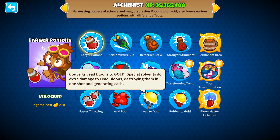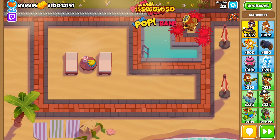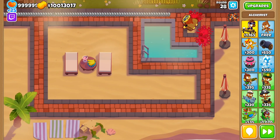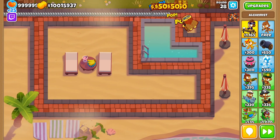The first upgrade we'll be looking into is the Lead to Gold upgrade, which grants the Alchemist $50 extra dollars for every lead balloon he pops. A 0-0-3 Alchemist costs $2,860, so it'll take 57.2 lead balloons to pay him off, which will be on round 59 in a normal run.